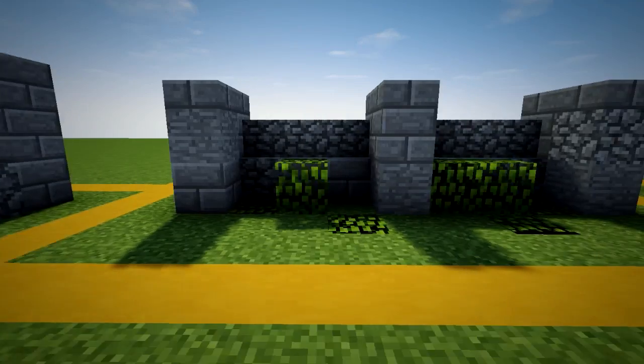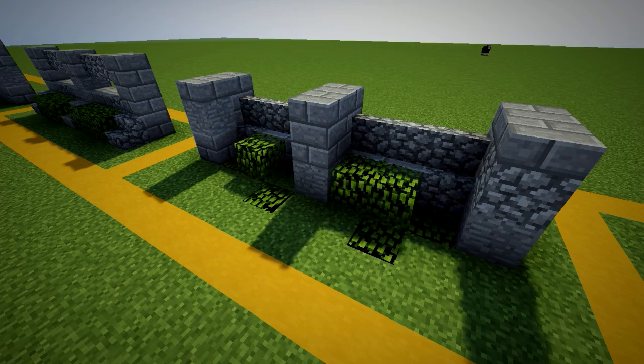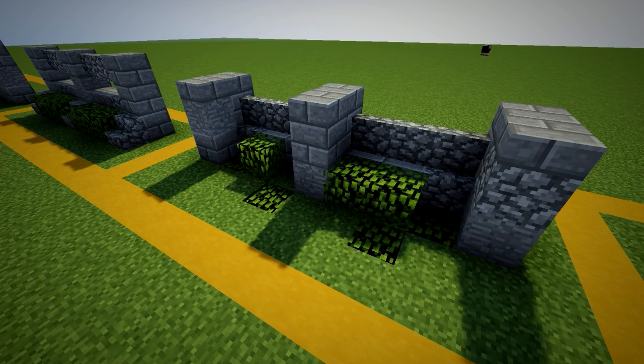Number 5 is a basic go-to wall, not as neatly kept as number 4 or 5. Good if you don't want over-the-top design or that private property look.